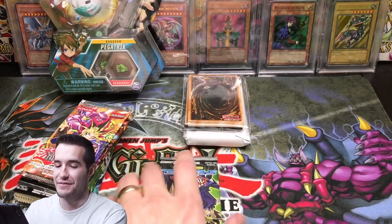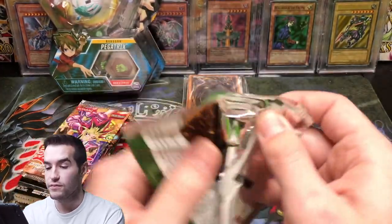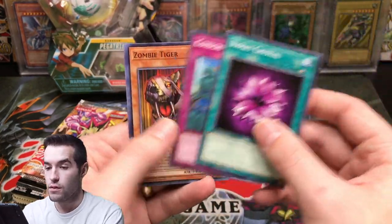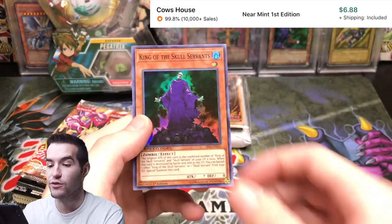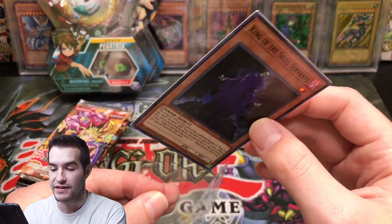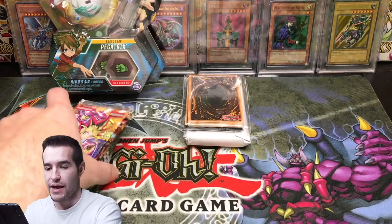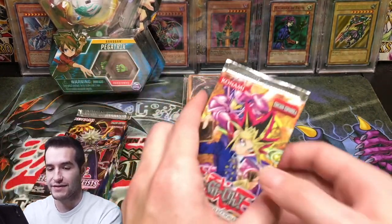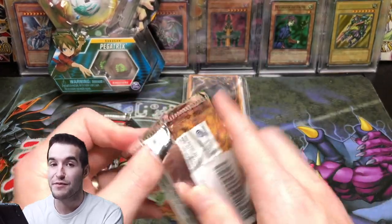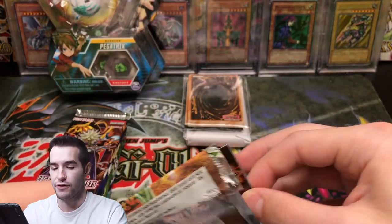That would have been pretty cool. We have a Speed Duel: Arena of Lost Souls — there's only four cards. King of the Skull Servant is actually worth a few dollars in Speed Duel, I think it's actually pretty decent, so that's a good pull. Thank you for that. We still have a bunch of other packs — this looks like a Spanish promotional pack, so this is gonna be pretty cool. I can't even remember what's in here. It might only be one card.